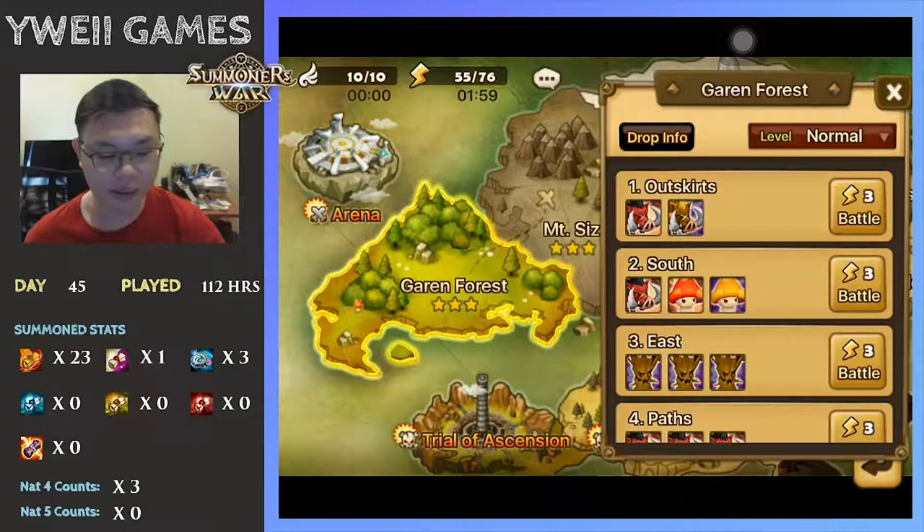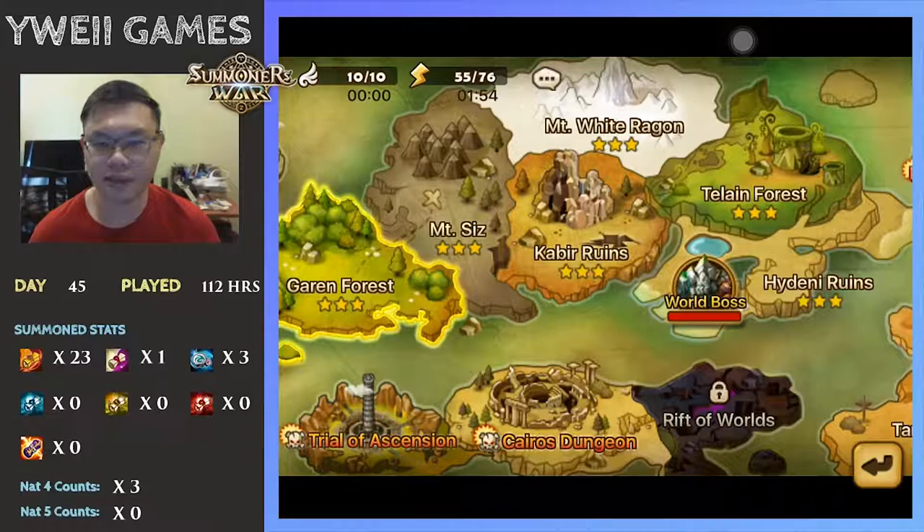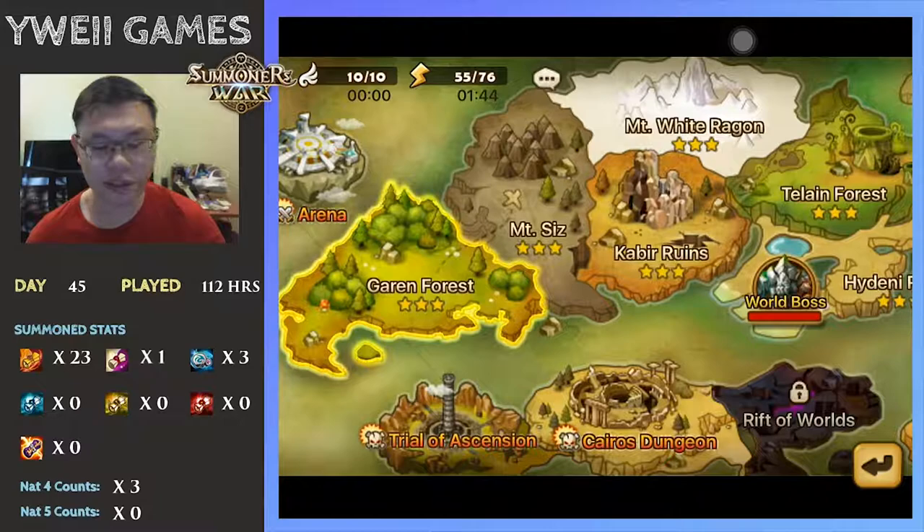Attempt the Hard Mode to complete Garum Forest Hard Mode, Mount Seeds, as well as Kyber Runes. Of course, the Talim Forest may be a bit hard to handle at the point where you have just completed your Mount White Ragon.